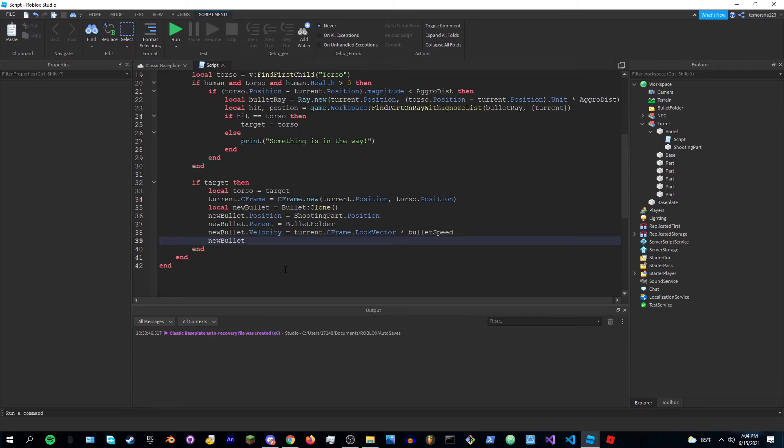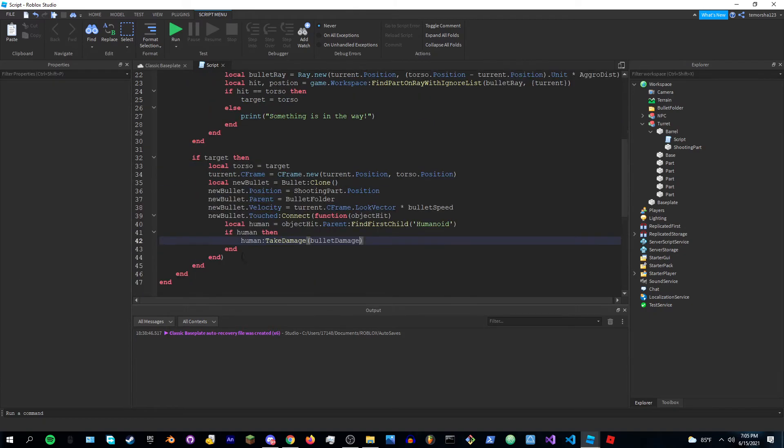Now we make it damage the humanoid. Do newBullet.Touched:Connect(function(objectHit) — local human equals objectHit.Parent:FindFirstChild('Humanoid'). If human then human:TakeDamage(bulletDamage). That should be it for the script.